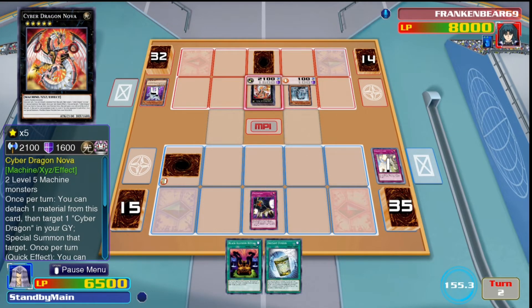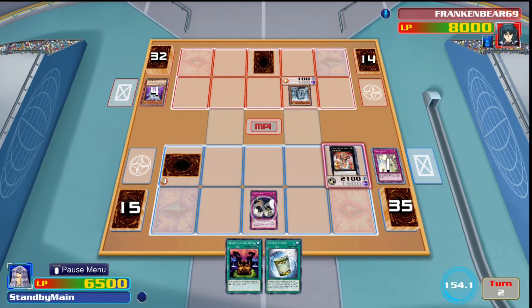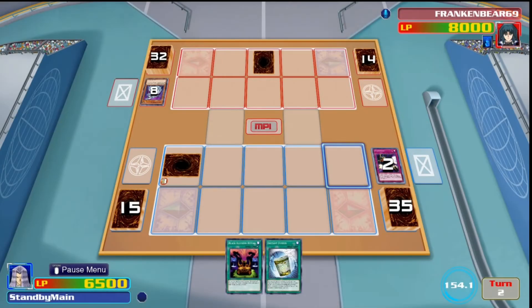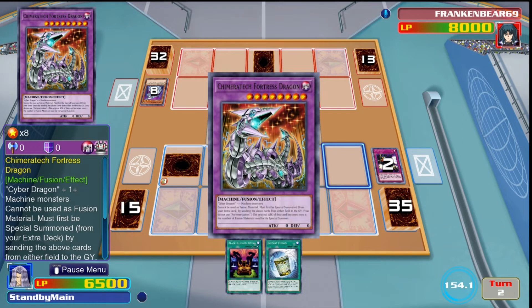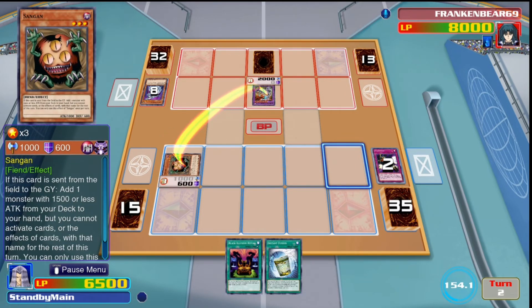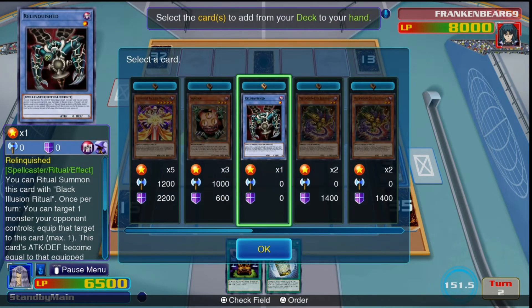Another downside with this deck: because you're playing ritual cards, it would be great if I could do a Crackdown and then use that stolen card for Black Illusion Ritual — but the card you use has to have a level, and if you take a Link monster or XYZ monster you can't use them for a ritual summon. Relinquished is an old-school card — when it was designed, XYZ and Link monsters weren't in the game, so it was never designed to work with them. That makes Crackdown a bit weaker, but you don't have to play it if you don't want to.